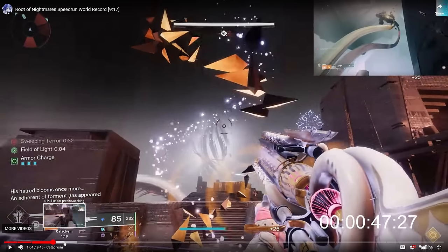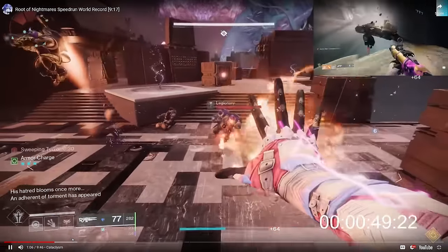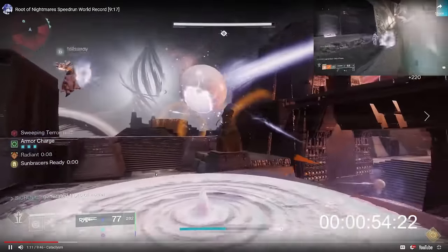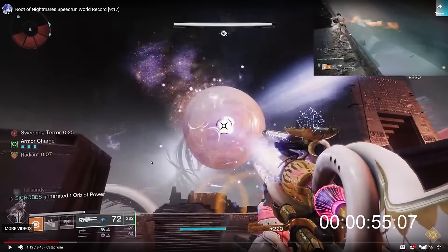These guys are doing a lot of things at the same time, but that's basically it for first encounter. It's a repeat on the second, third, and fourth sections — the third and fourth sections obviously having the most plates, most RNG, and most complexity with routing. First and second encounter are a beauty to watch in speedrunning: very fast-paced, everybody has to be on the ball, and besides the skipper, everybody is playing an equal part.